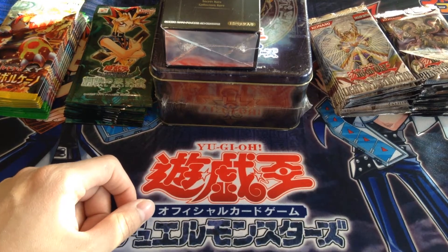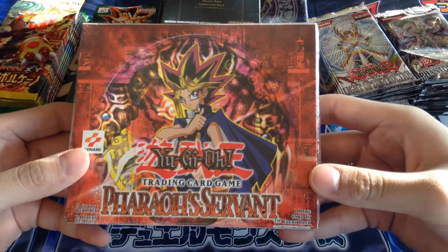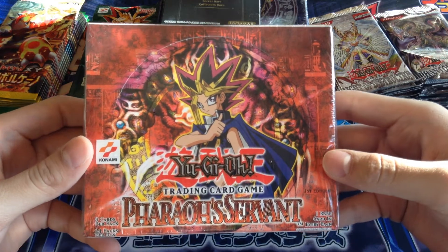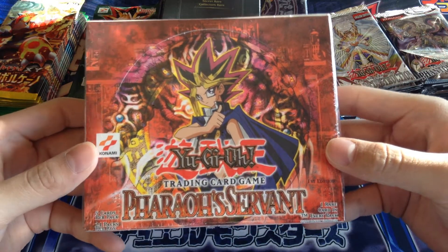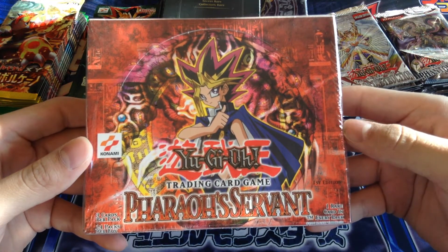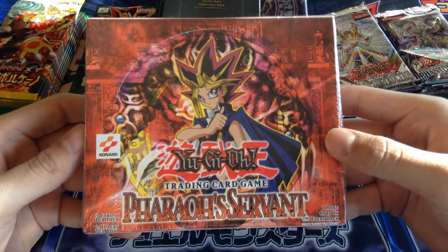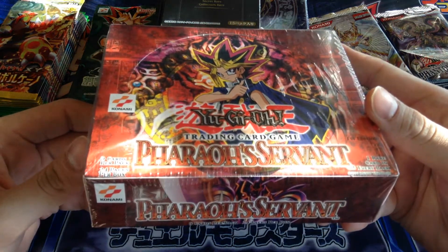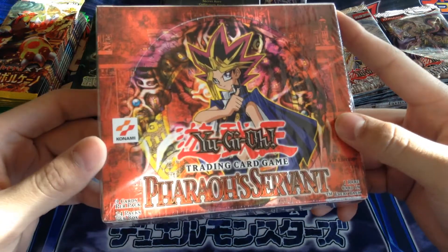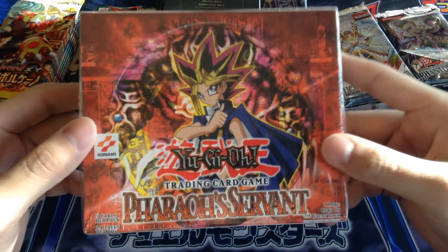The last three things I got when I was away — and I cannot wait to open these — is a first edition Pharaoh Servant Booster Box. Hopefully I can get a Genzo. To this day, Genzo is one of the cards I've always wanted to pull. Back in the day when this set came out, Genzo was just crazy good. The only way you were going to have one was to get lucky in a pack or have enough money to buy it, which I didn't because I was only in 7th grade when Pharaoh Servant came out. Of course when the 2003 Genzo tin came out, that was a much easier way to get it.